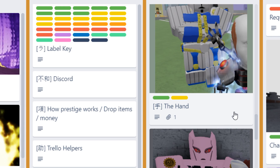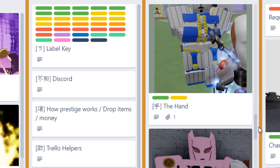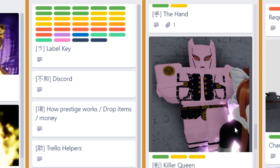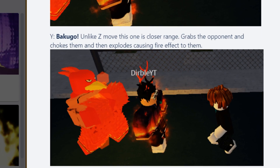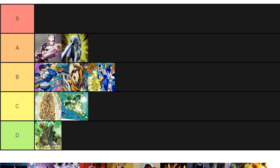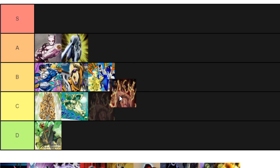Next up, Magicians Red. I was fighting one the other day and this stand is really, really busted — surprisingly strong. The burns move your limbs, and it has the arc moves. The burning effect in general is like a poison effect on you, so it's really powerful. I want to put it at B tier, but I don't want too many stands there, so I might put it at C tier — but either way it's still a good stand.